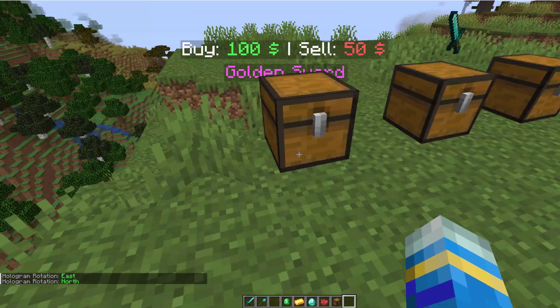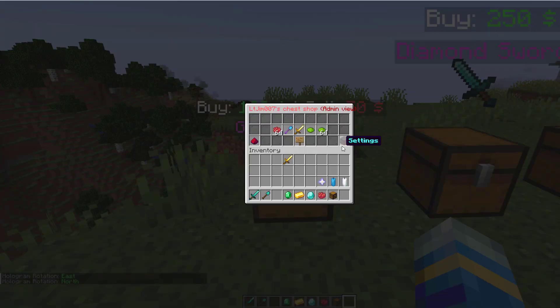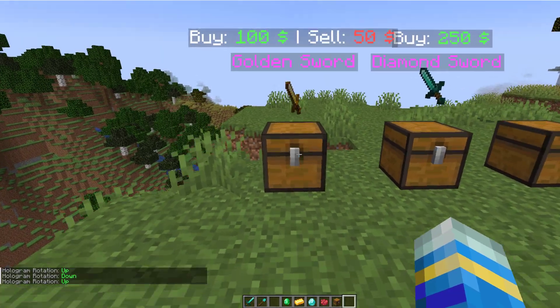And then obviously there's east and west and up and down. So it just depends where your shop is and how easy it is for a player to see it. I think up is the best so we'll leave it at that.